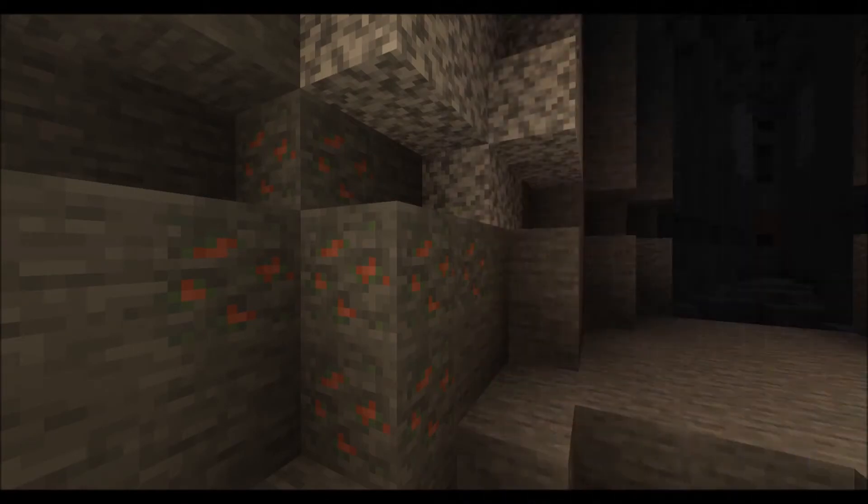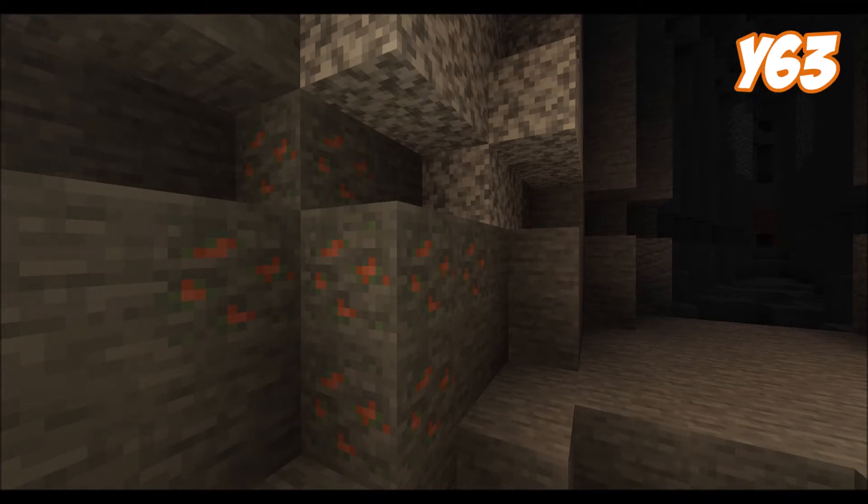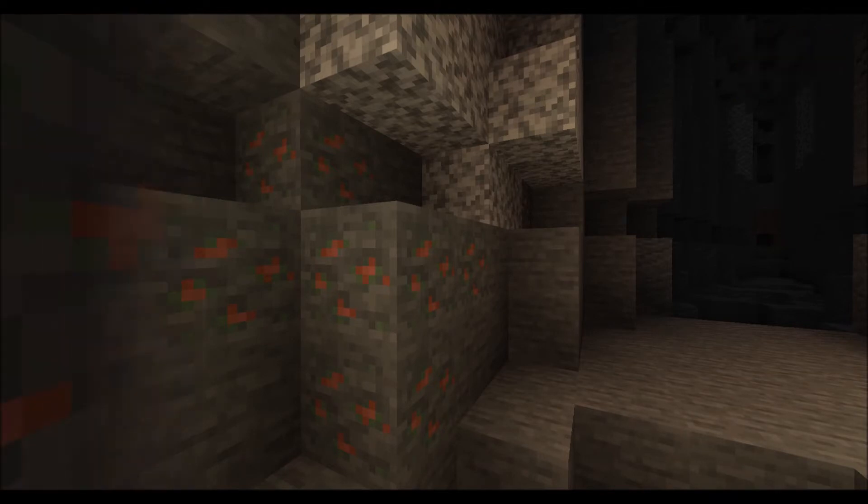The ore is orange in colour with hints of green. Currently, it can be found anywhere below ground below Y63. It has a similar rarity to iron and coal, and spawns in small veins of typically between 2 and 5 copper ores.